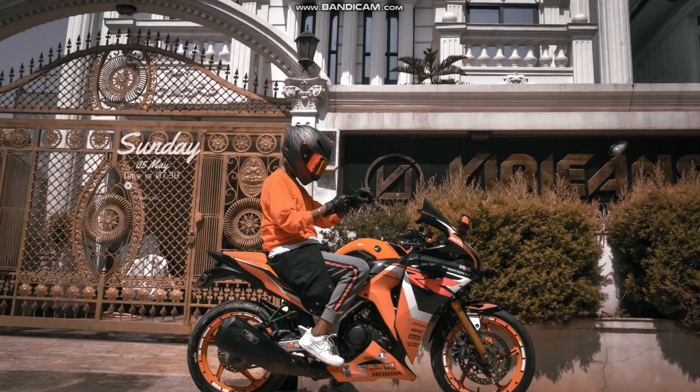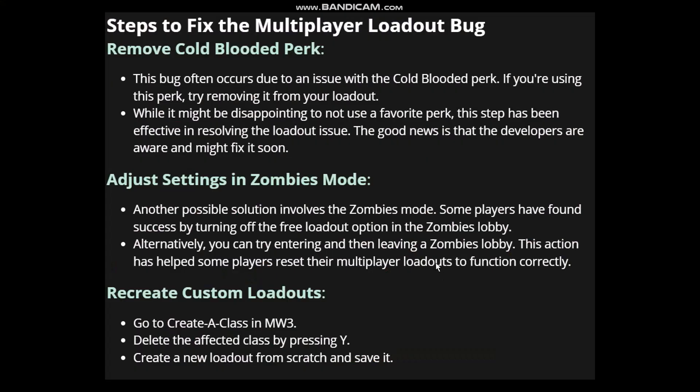The first thing you need to do is open up Modern Warfare 3. The first fix for the loadout bug is to remove the Cold Blooded perk. This bug often occurs due to an issue with the Cold Blooded perk, so if you are using it, try removing it from your loadout.